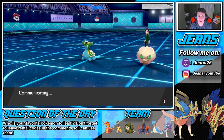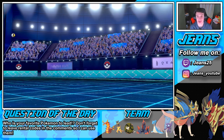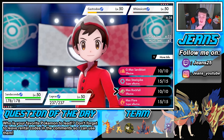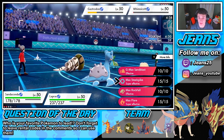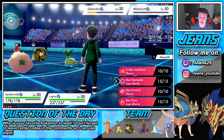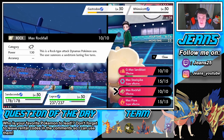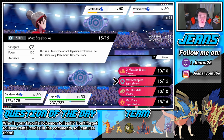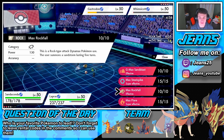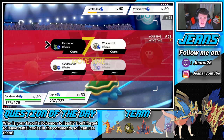We're gonna Dynamax Sandaconda and double into this Gastrodon — probably take out both Pokemon. We get the G-Max Sandblast rolling. We could boost Defense or get the Sandstorm started. He's running Special Attackers so Defense boost isn't great. We have Spit Up too which is huge. I'm going G-Max Sandblast in case one of us misses — it'll help in the long run. Then Lapras can go for Psychic on the Gastrodon. They're going to outspeed us — hopefully no Charizard in the back end. He's got to be running Torkoal and Charizard.